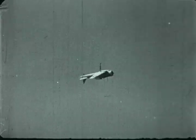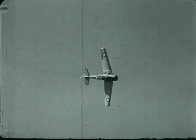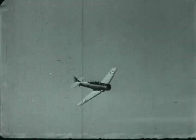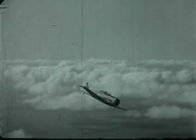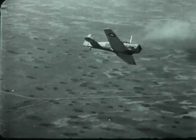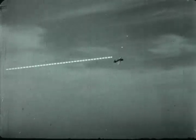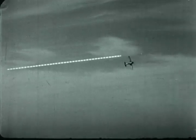Stick forward, or your nose will drop. The object of the slow roll is to rotate the plane about an axis formed by drawing a straight line from your starting position to the object you aim at.